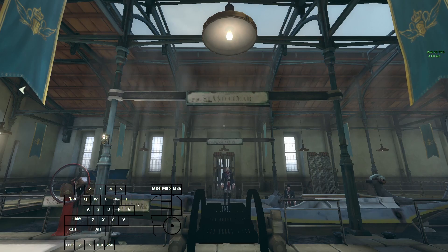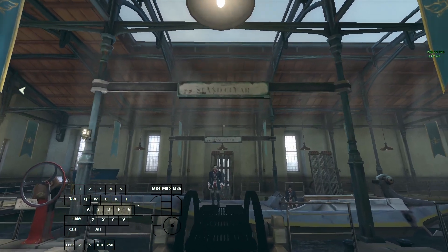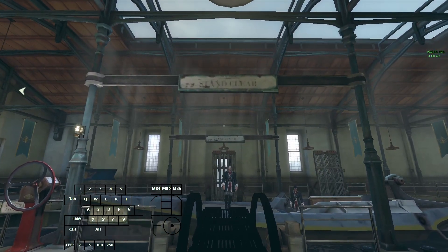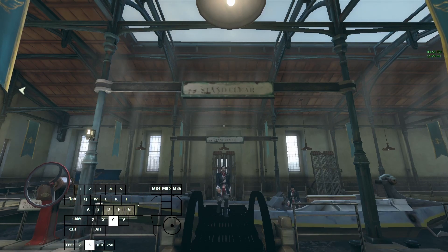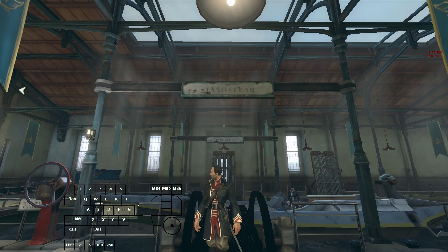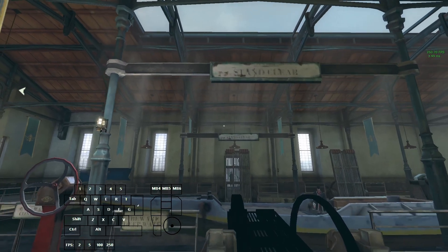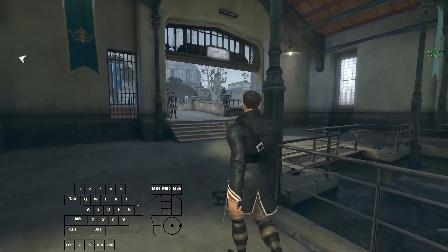I have an input display in the bottom left that shows all my inputs when I'm moving around. The bottom bar on that input display shows my FPS binds, so if I press this button I go to 250 frames per second, this one to 100, 5 FPS, 2 FPS. You can see me press those buttons in the bottom left, and you can see my framerate in the top right with the green text.